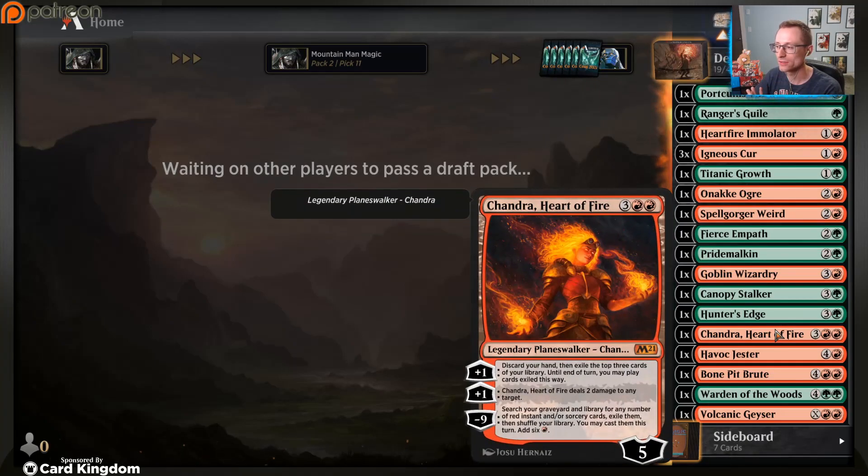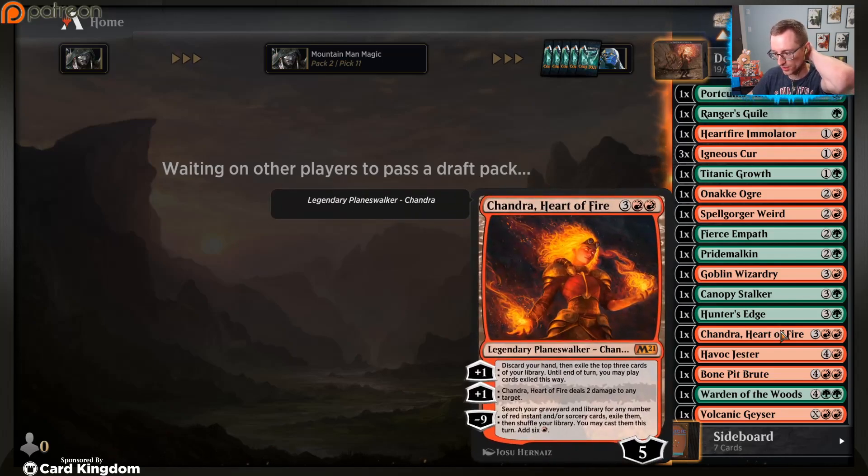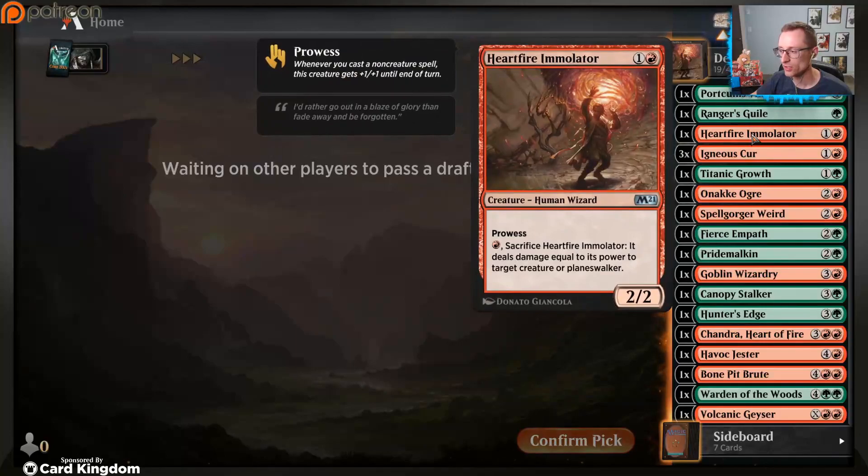Now we just wait and hope - let's just open Ugin and jam as many cheap creatures as we can until we let our planeswalker win the game. So Chandra - not quite as good as Ugin. You can only plus one to shock something, while Ugin plus ones to bolt something. Ugin also wipes the board. But Chandra's ultimate lets you search your graveyard and library for any number of red instants or sorceries, exile them, and you get six mana to cast them that turn.